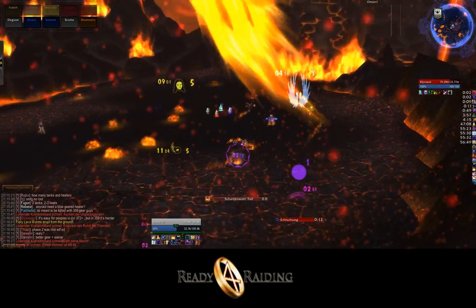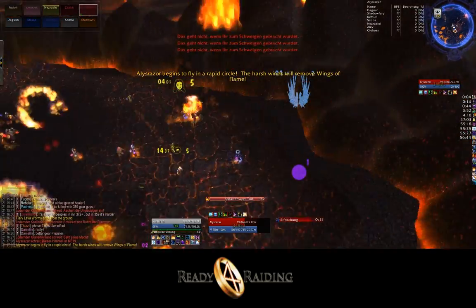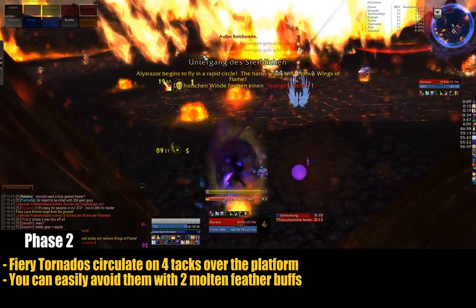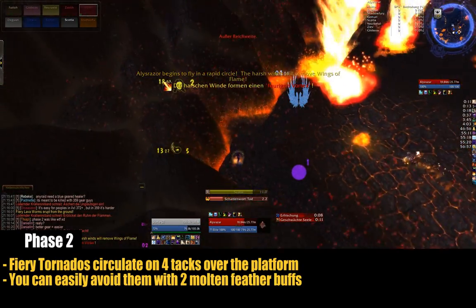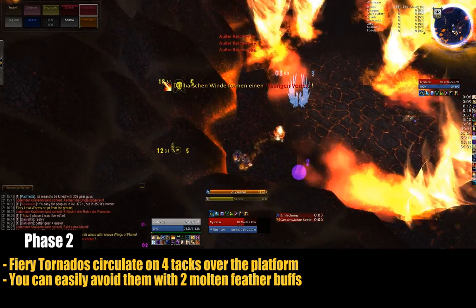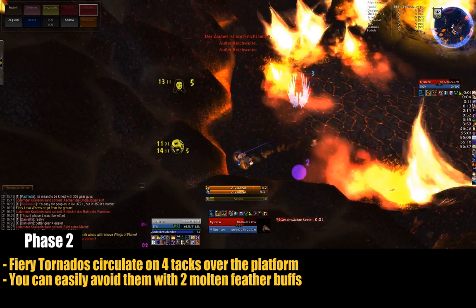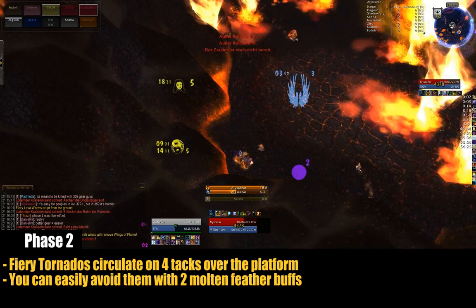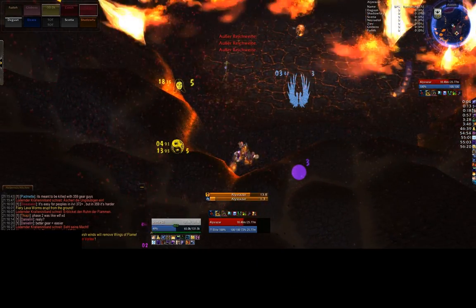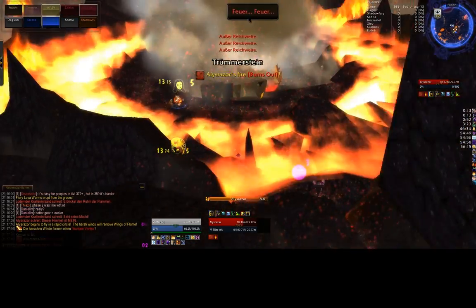The explosion in the middle causing a few fiery tornadoes is called Phase 2. Alysrazor is circling high up around the plateau and keeps those tornadoes moving, which are quite deadly — you're dead after the third touch. Some of our guys are trying to get around the tornadoes, which are moving on steady tracks, as you can see, so it is possible to avoid them. It might even be necessary in the live version, but here in the PTR version there are two little niches you can get into where you are safe. That was Phase 2.